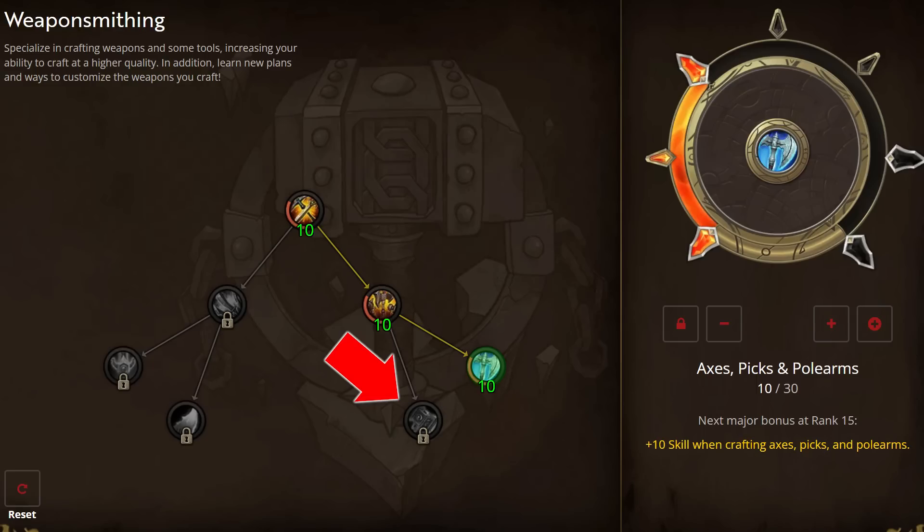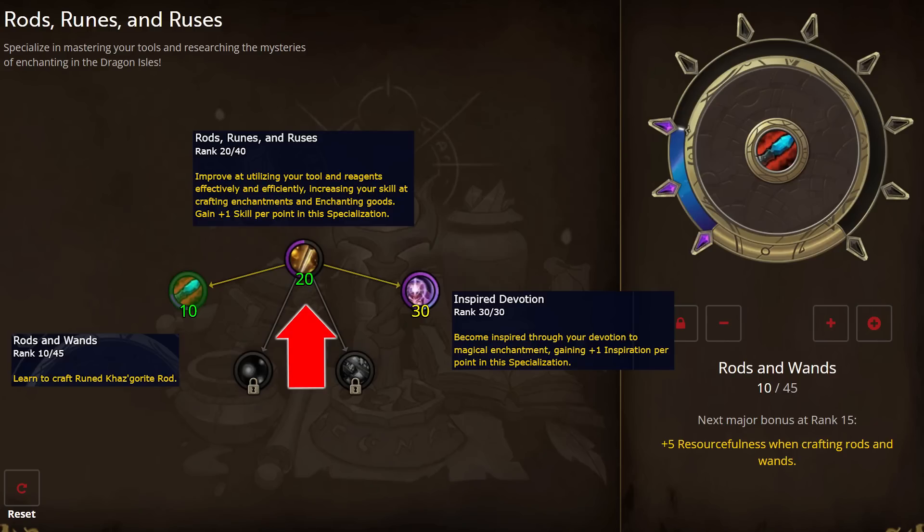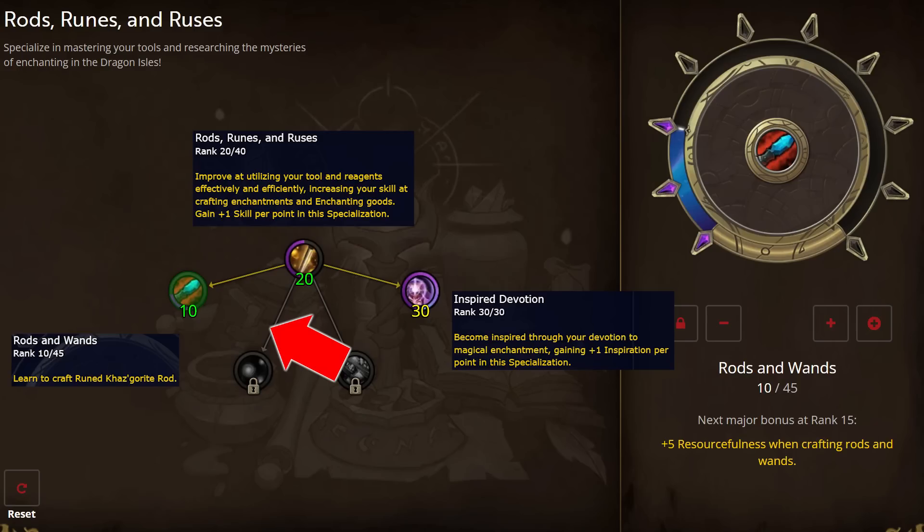An even better hammer can be made by Blacksmiths via a special recipe, but the trade-off is that it can only be made for themselves, so demand for this hammer is going to be pretty low. Enchanting is pretty easy to spec for — pump 20 points into Rods, Runes, and Ruses, then unlock both Rods and Wands and Inspired Devotion. Max out Inspired Devotion for the inspiration bonus, then return to Rods and Wands — 10 points will unlock the enchanting tool recipe. Only dump around 40 out of the 45 points into this tree; only come back if you need the extra base points. Put 35 points into the base node and you should be able to rank five a rod.